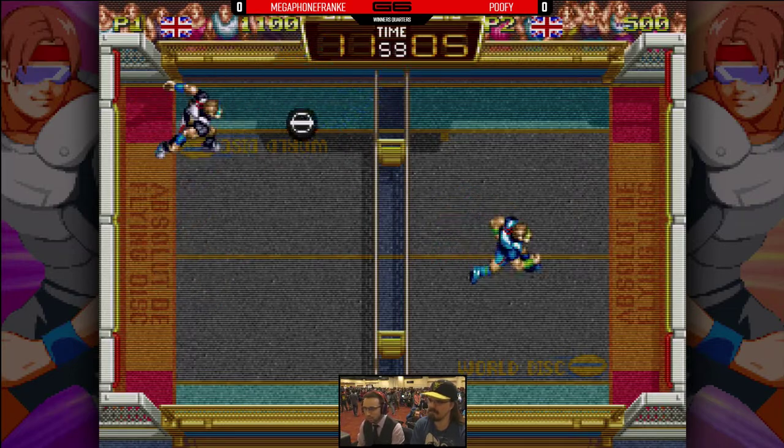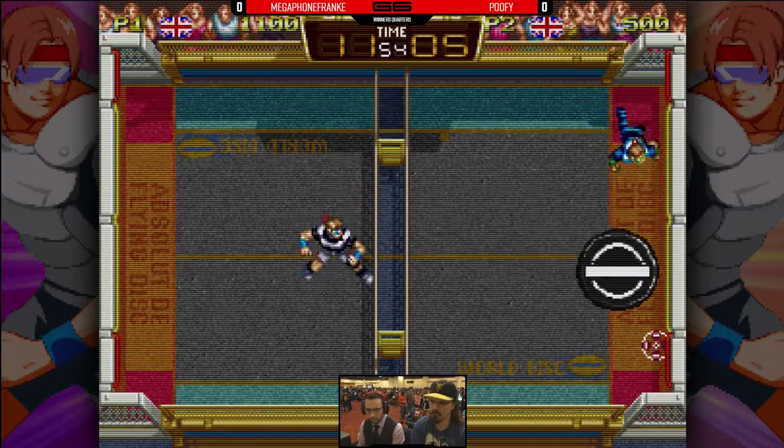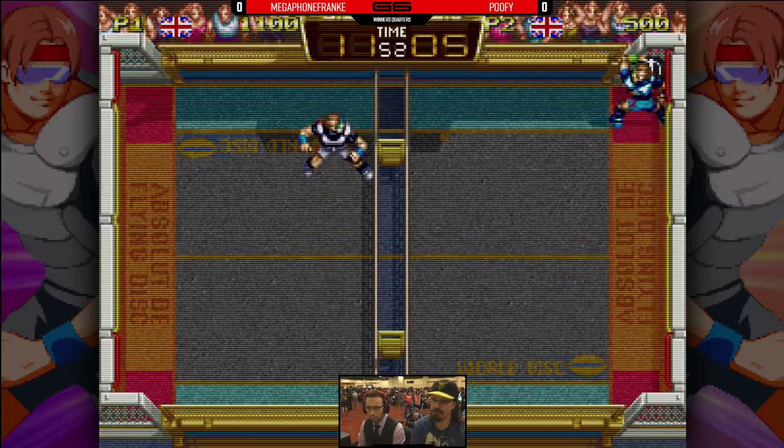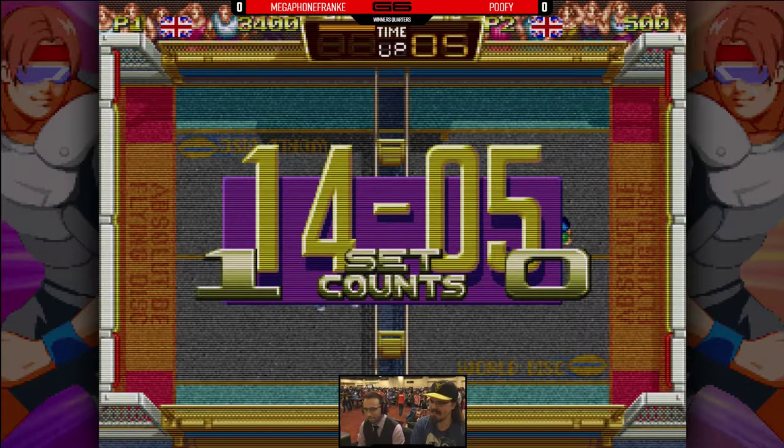Hitting it off the bumper. Low pop-ups. Frankie going for those fives. It's really scary seeing Poofy having to take — I thought Poofy dropped it. Poofy with a D. The bounce on the wall gives the first round to Frankie.